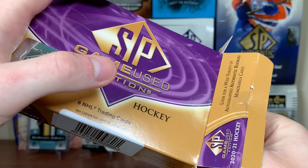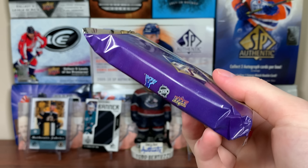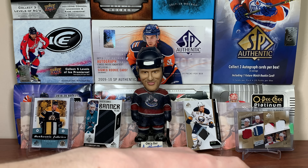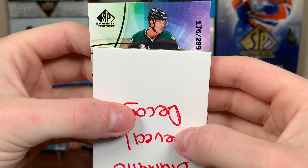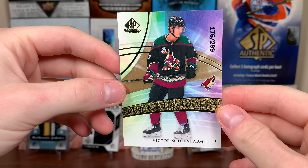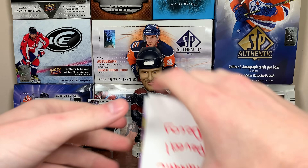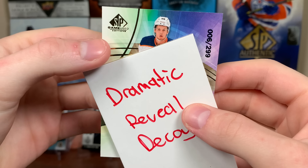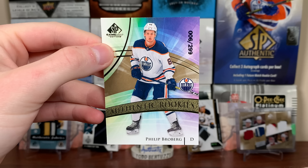The true rookies are nice, but they're far down the line when it comes to desirable rookies. This pack doesn't seem as thick, so let's open it up. Here's the first card — Victor Soderstrom, it's upside down. That's the 299 as well. Victor Soderstrom, authentic rookies. Nice card there, Soderstrom — finally have a different picture of him. Next card up here, this might be another base — Philip Broberg. Philip Broberg, same picture of him though. Authentic rookies, the 299, number six. Broberg there.